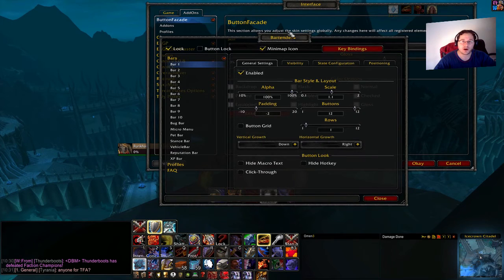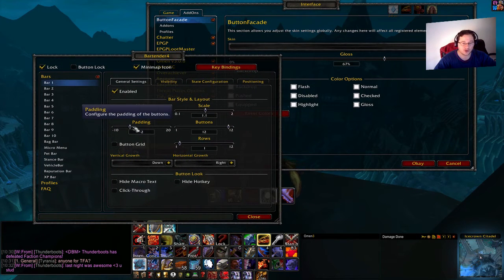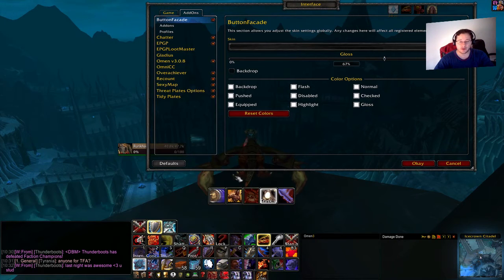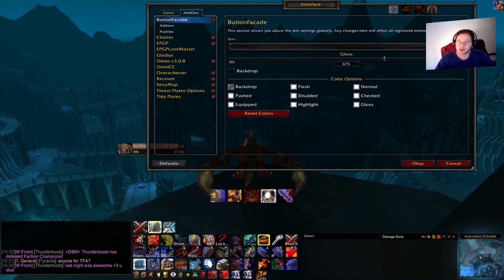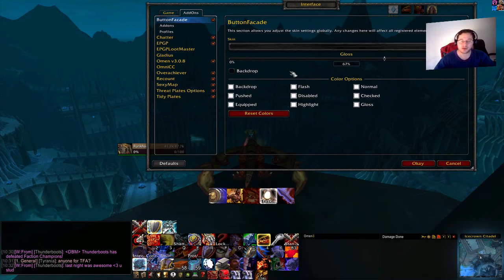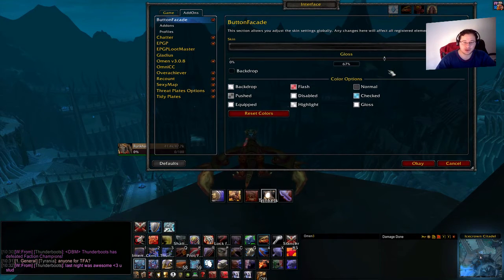On each bar I changed the padding — basically the spacing between bars — which is why if I go for the default UI they all clump on top of each other since the padding is wrong for that skin. There's also a Dream layout with just the skills, and a Zoomed option with bigger buttons. These are all skins you can download for Button Facade. I use DSM Fade — I just like it. You can also adjust the gloss level; I have it at 67%. When you change it you can see your bars increase in brightness — it's a bit of eye candy.